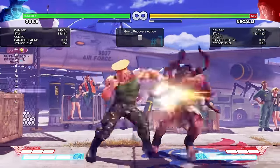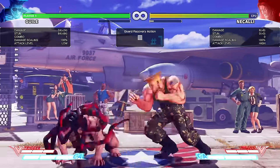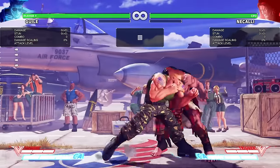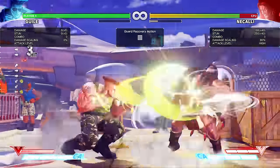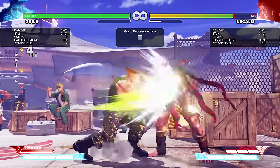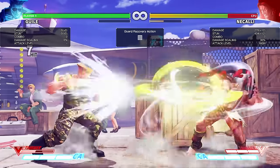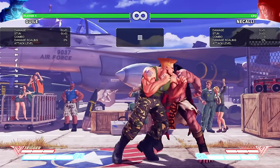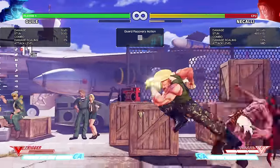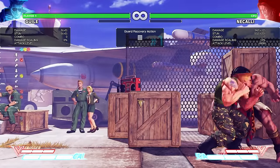Since he's far, that doesn't reach, but you could do something like a super. Or if you have the V-trigger, you can do the V-trigger and dash up. And you know what happens after that. I am just loving what Guile can do when he has 2 V-trigger. I just love it.